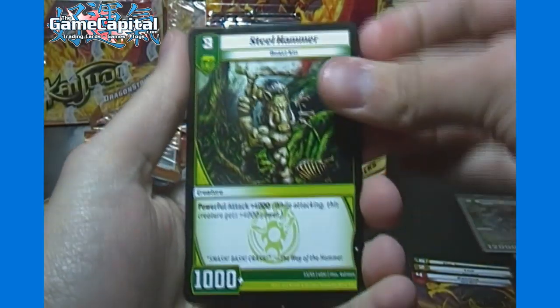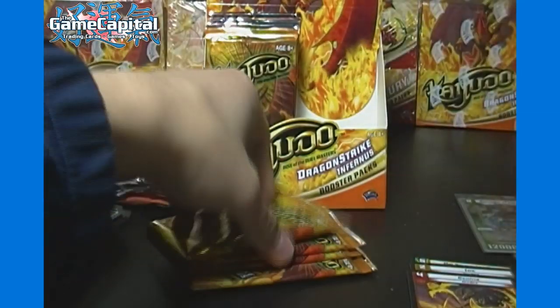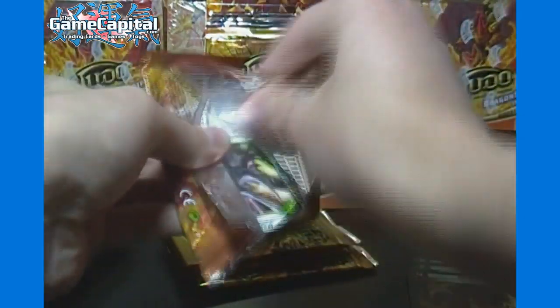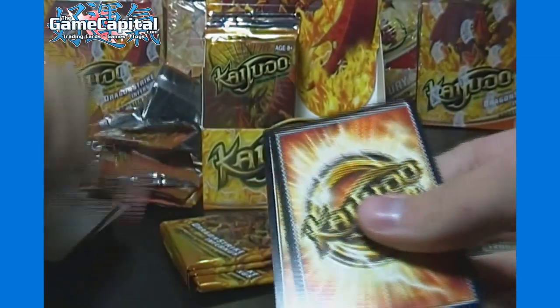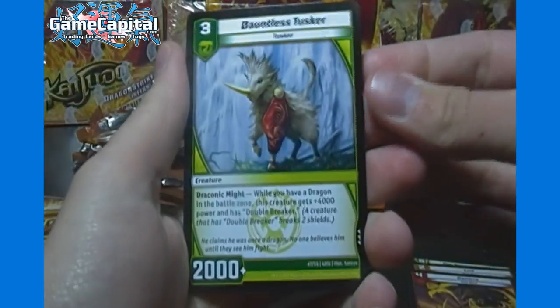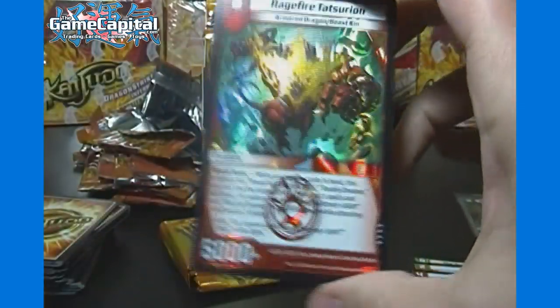Next pack we've got Steelhammer Common and Queen Tenawa rare. As soon as you see that common as the first card, you know there's no foil in the pack — I don't know why the common is the only rarity level that goes in front of the rare. Here we've got Dauntless Tusker and Ragefire Tatsurian — that's the one we had as our box filler last time.